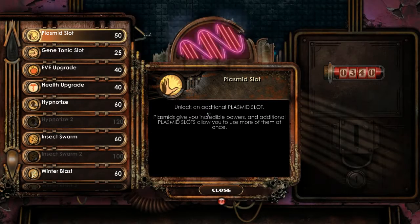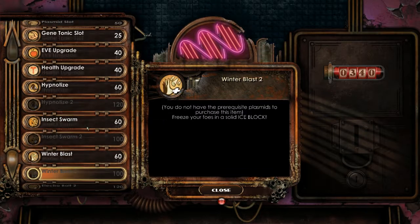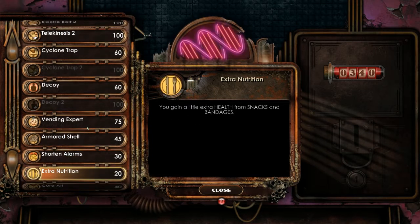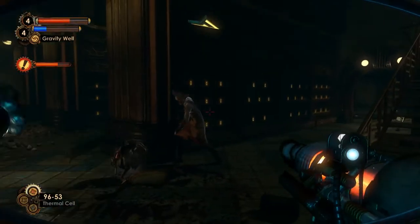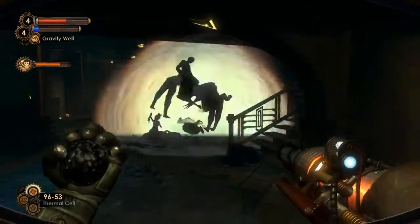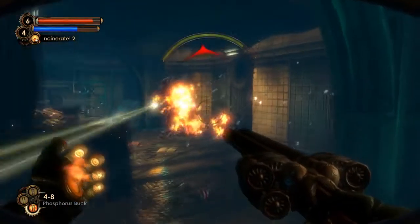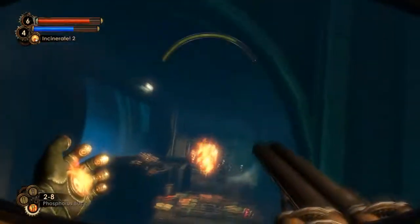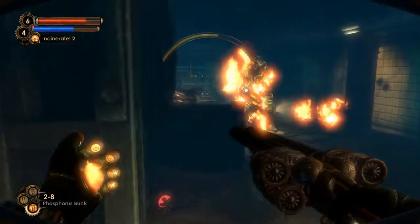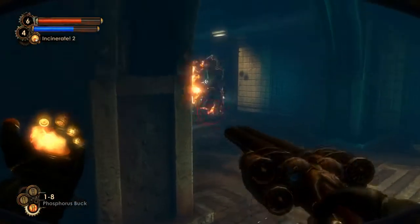The pace at which Minerva's Den throws new weapons, upgrades, and plasmids at the player is too fast for the player to become comfortable before something new is introduced. This is why it felt like there was an increase in combat encounters — to allow mastery to take place. Of course, this is downloadable content for Bioshock 2, so the player should be familiar with many of these weapons and plasmids from the base game. This is the only reason I could think of in favour of the length of Bioshock 2 over Minerva's Den.